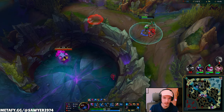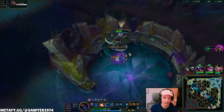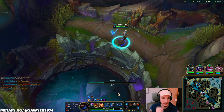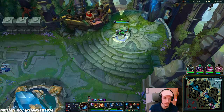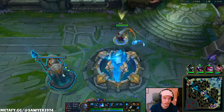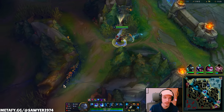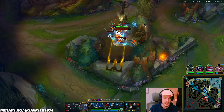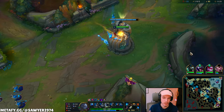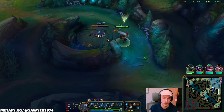Let's clean up that last void grub and reset — we're juiced. We got a Hubris stack, bonus AD, our form, we're good to go. As we enter level 9 we get Q max again — that's our clear speed and damage. Then we're looking for level 13. With blue form, farming is faster and flanks are bigger. With blue form your W animation is removed, speeding up the clear, and your E cooldown is way shorter at nine seconds giving way more mobility to get to camps and get in position in the enemy jungle.